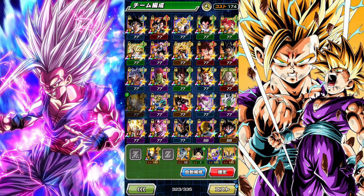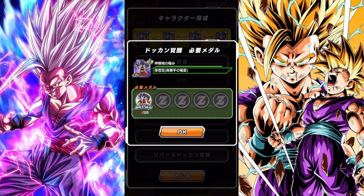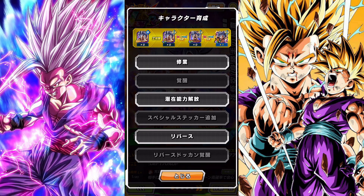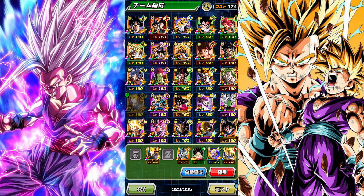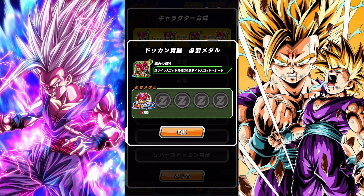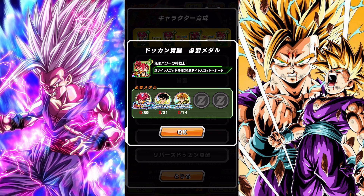We'll take this MUI Goku for example. To Dokkan Awaken him to TUR, you need 35 of those medals. Most LR characters need you to do two different stages and get 35 medals from each. LRs are at the top of the Dokkan food chain. Let's go to the Seven Years characters here — you need 35 medals to Dokkan Awaken them to TUR, and then to LR you need three different medals. Just remember to click on the LR icon to see how many of each you need, and press the orange button that says 'take to event.'